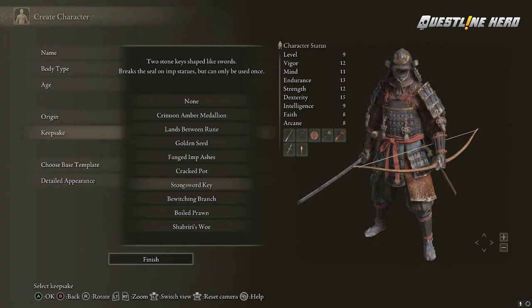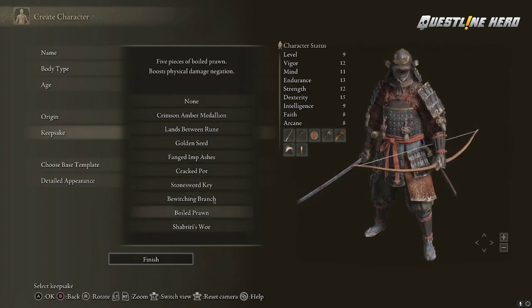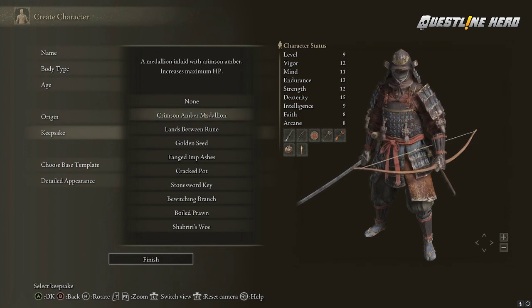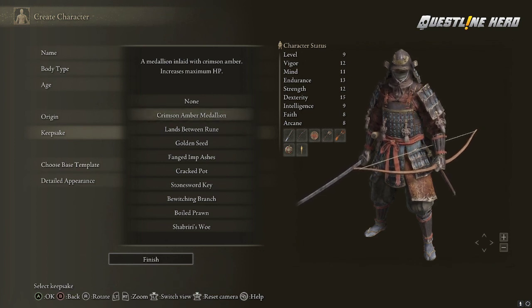The Stonesword Key is the one unknown since there may be areas it unlocks that come into play later, but otherwise the rest are relatively minor boosts. The HP increase from the Crimson Medallion is really good especially early game so you have that extra buffer. Anyway, this is Dan from Questline Hero — thanks so much. I'm looking forward to playing a lot more Elden Ring. So far I'm having a great time even though I'm terrible at these kinds of games. Have a fantastic weekend, guys — we'll see you in the next one!